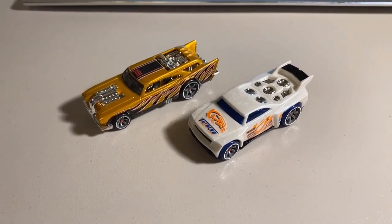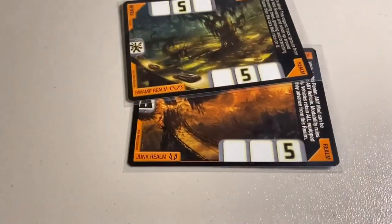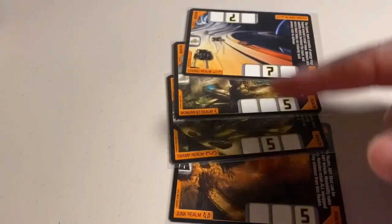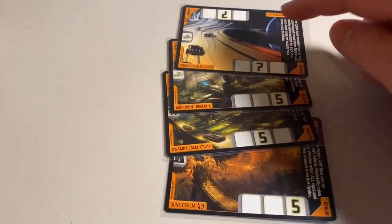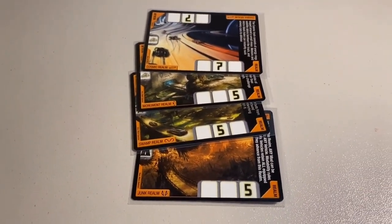Then we sold four near-mint Realm cards: the Junk Realm, the Swamp Realm, the Monument Realm, and the Cosmic Realm — almost the four starter set exclusive realms, just with the Cosmic Realm swapped in for the Ice Realm. Total on this order was $20 even to a return buyer.